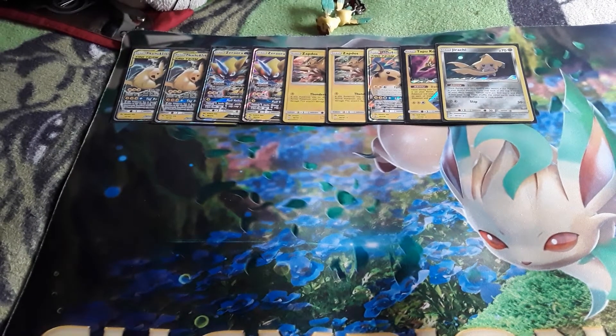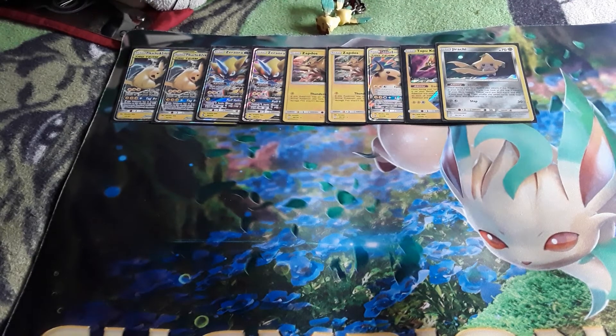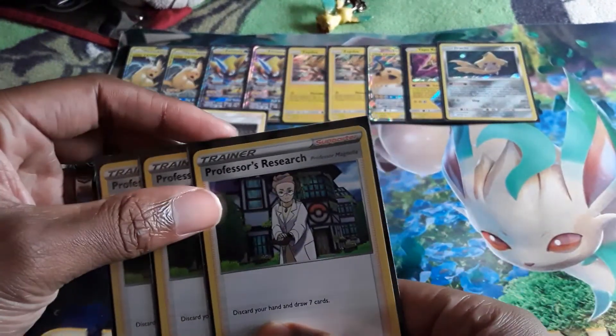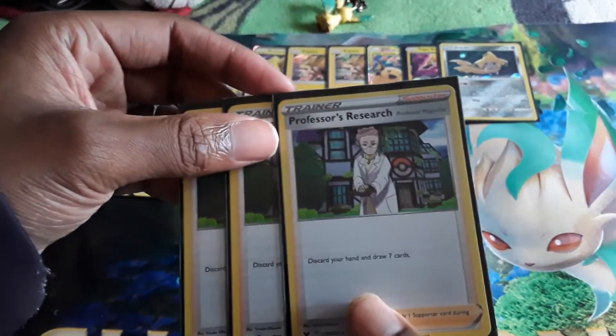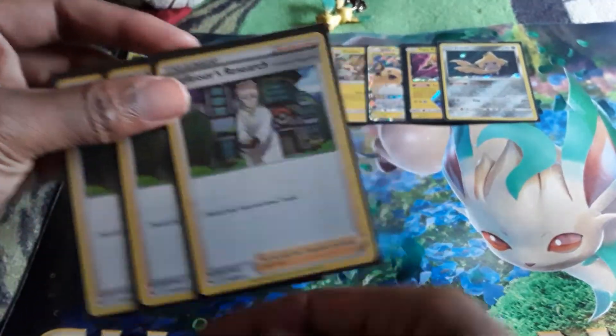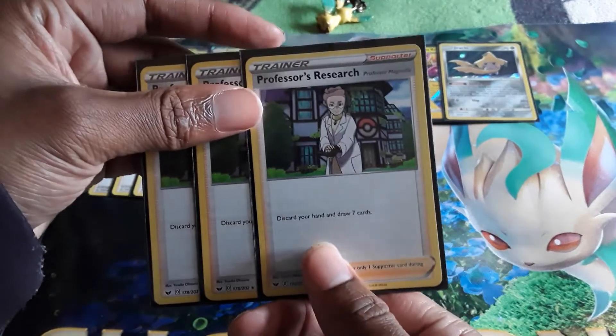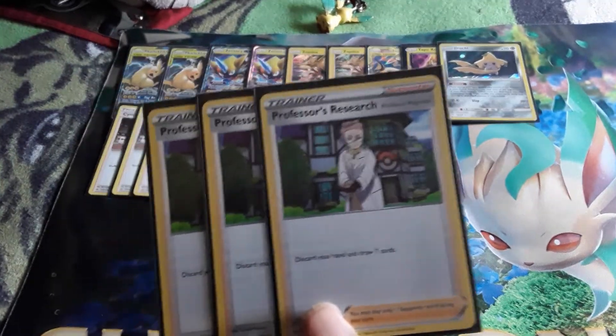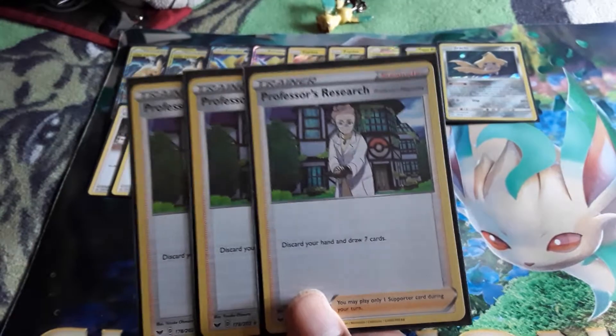Moving on to supporters — we're not playing that many, and you'll see why later. We are playing a 4-line of Cynthia as our main supporter to shuffle your hand and draw 6 cards. We are also playing a 3-line of Professor's Research. Most people would run 4, but this deck runs fast enough that 3 is fine. There are times when I want to shuffle my hand rather than discard it entirely, especially if I have good cards I need for late game.